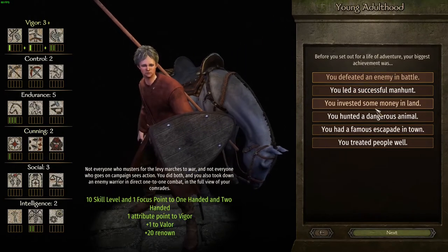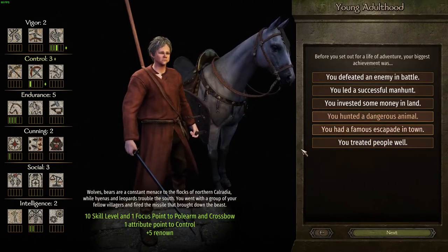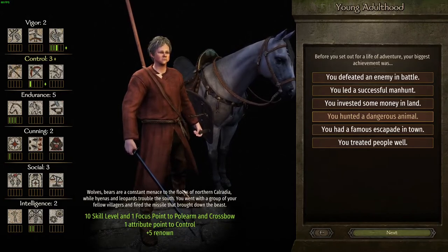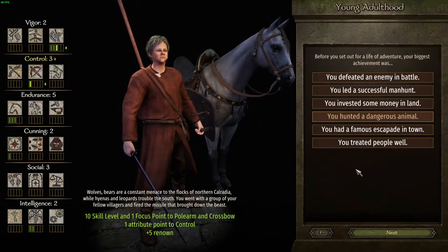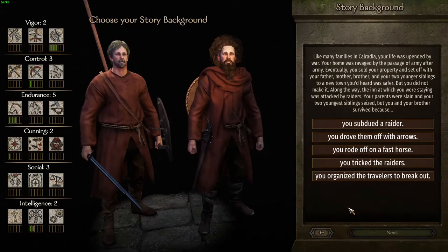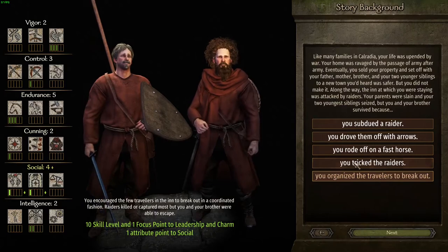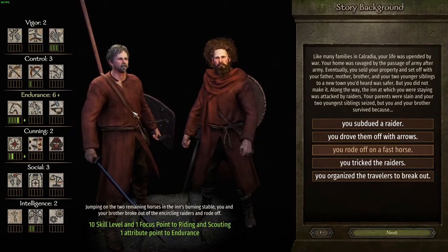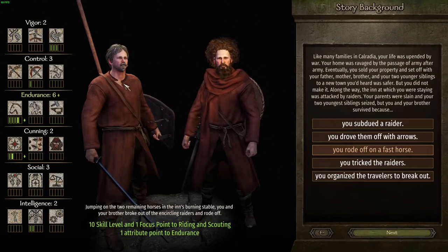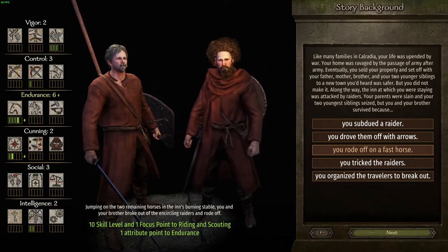For the youth choice, I would suggest 'ride off on a fast horse' for any player, because you get one point to riding and scouting, which is very useful in the early game. Late game is a different story, but early game you want to try and survive personally and inflict as much damage as possible as the player. We already have about three focus points on polearm and a lot of points on riding, which is good for the early game.